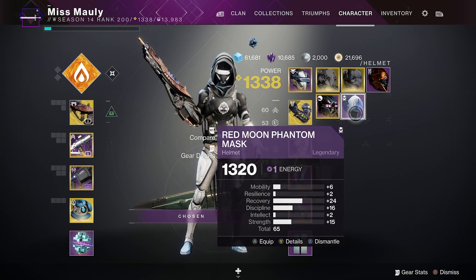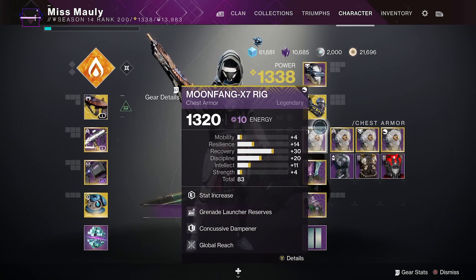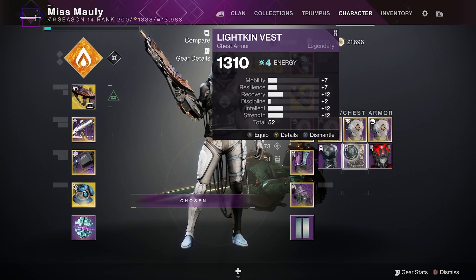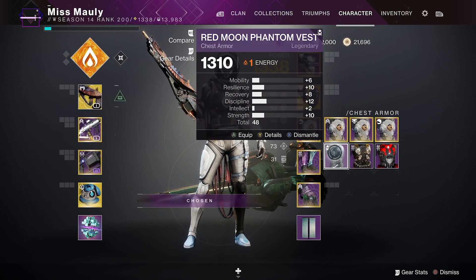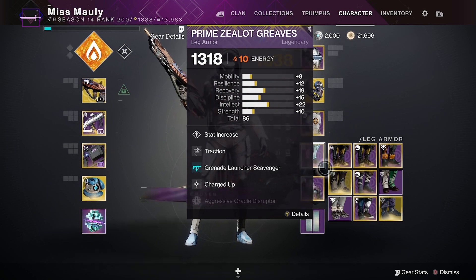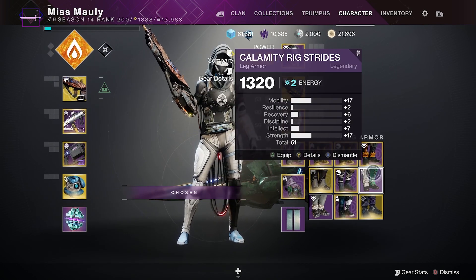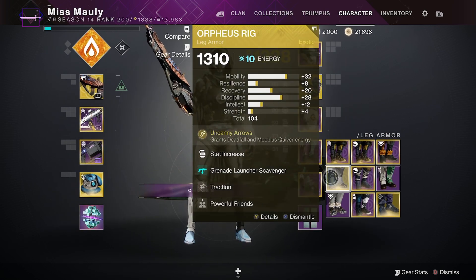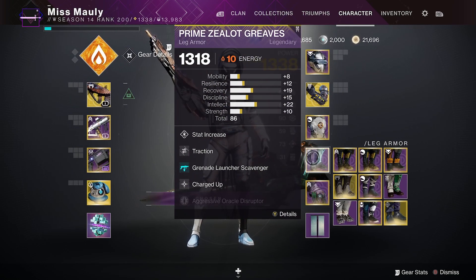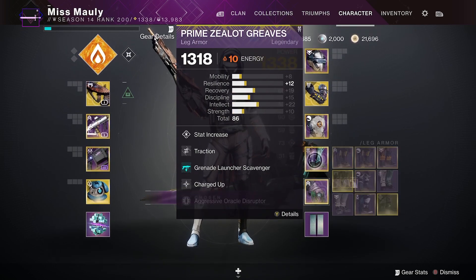The total stat range that you can find on pieces in the wild is going to range anywhere from 46 all the way up to about 70. Exotics are most likely going to drop with higher than average stats than most of your legendary gear, and you want to hold on to those exotics if you get good rolls, because when you pull them out of your collections it's going to be a set roll and not the random rolls that you find in the wild or from Xur.